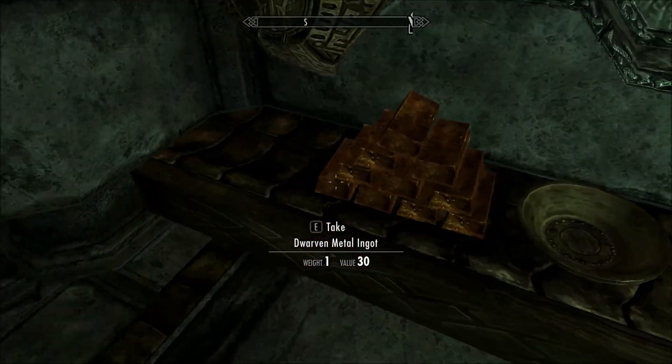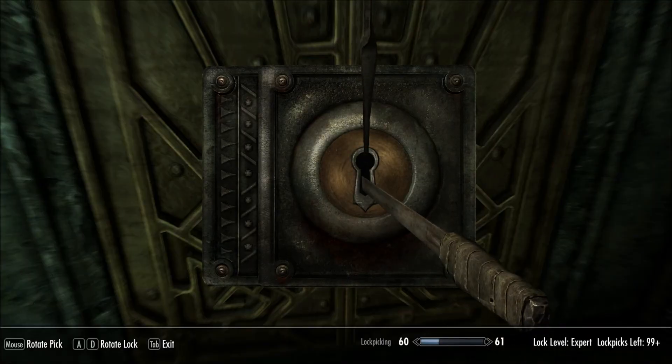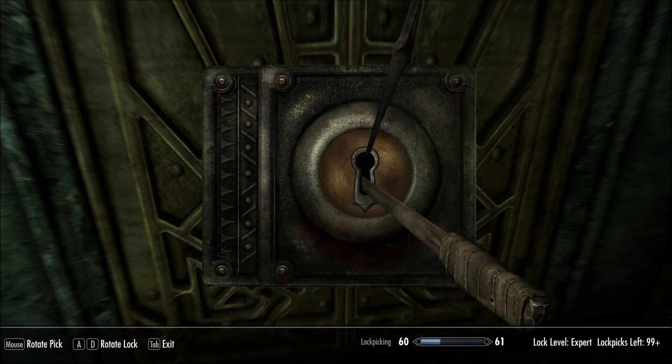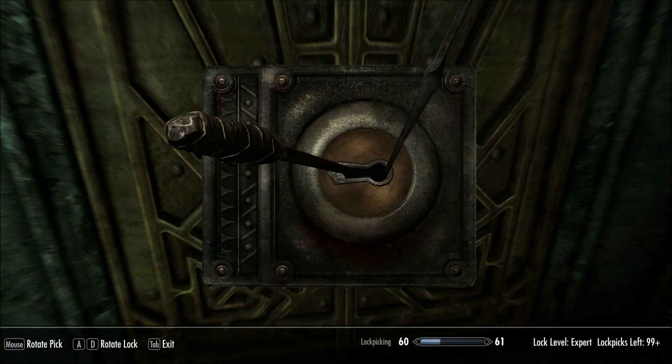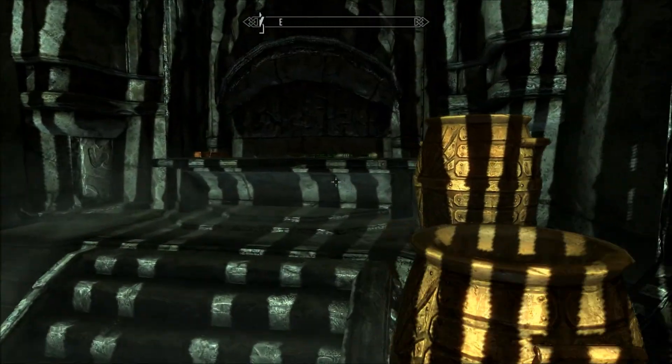You find a ridiculous amount of good stuff in here — corundum ingots, and things that you can smelt to make corundum ingots, and you find rings, and I think you find like a sword or something. It's insane, and it's not guarded.